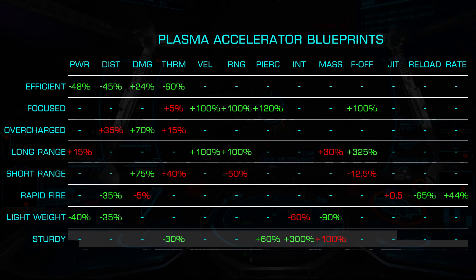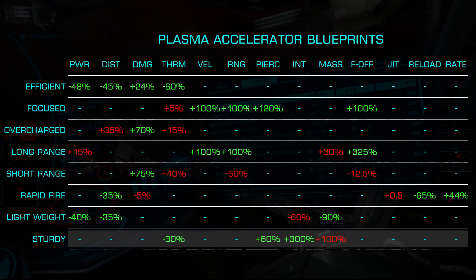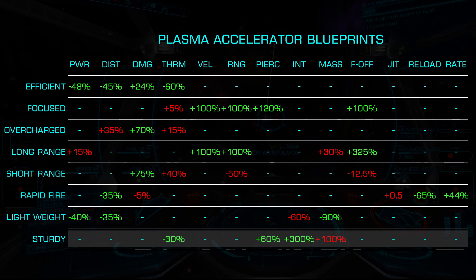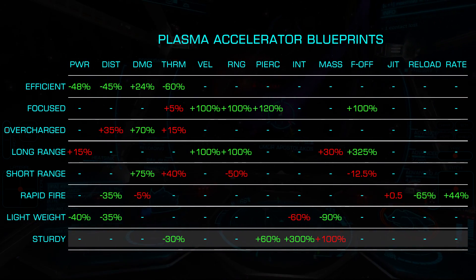Finally, we have Sturdy, which increases the module integrity by a huge 300%, with a thermal reduction of 30% and armor piercing increase of 60%, at the cost of double mass load.